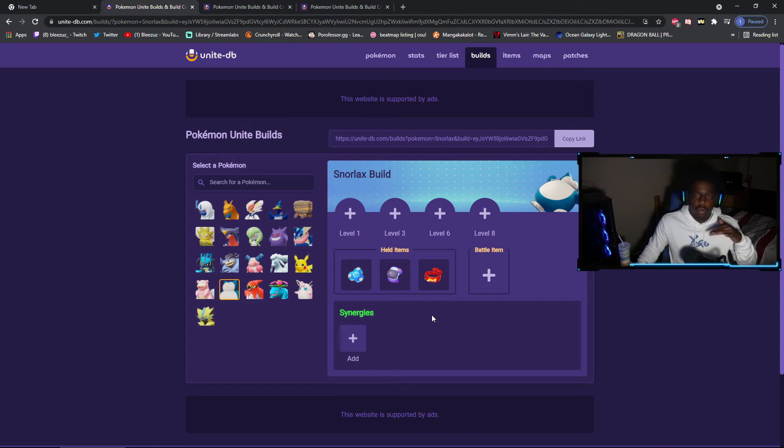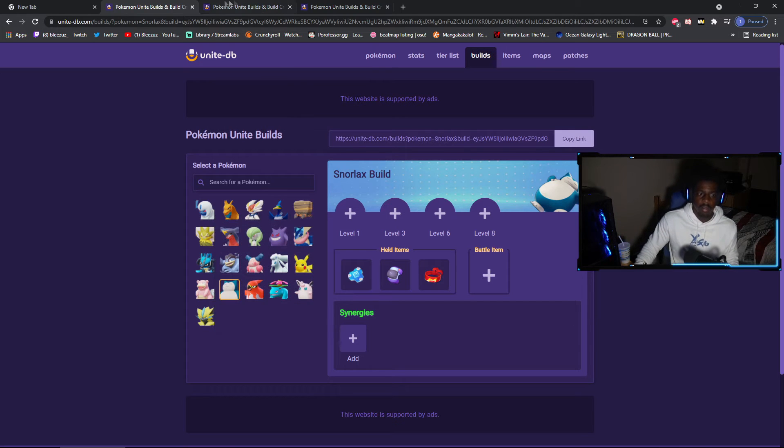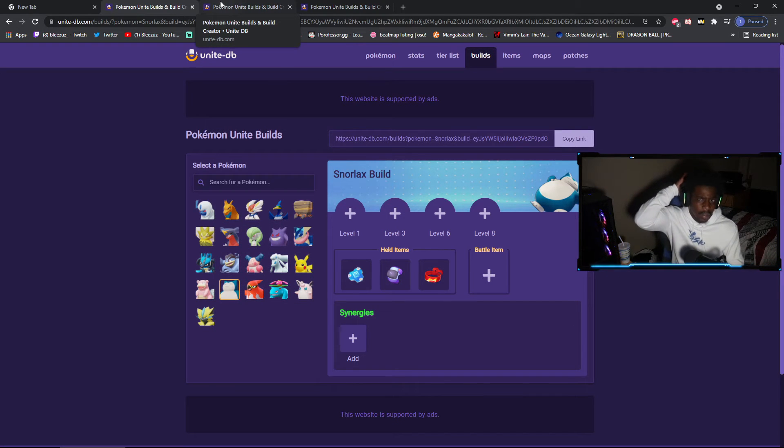I think these three items — Buddy Barrier, Score Shield, Focus Band — are staple for Snorlax 100%. You should run this every game. You will be tanky, you will have defense and special defense, and you will literally have the shield that scales with your health to score. You're going to be fat and you're going to knock out a 10-point score unless they have high DPS to stop you.